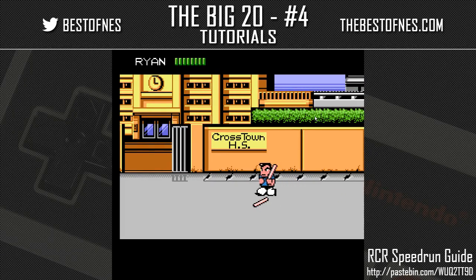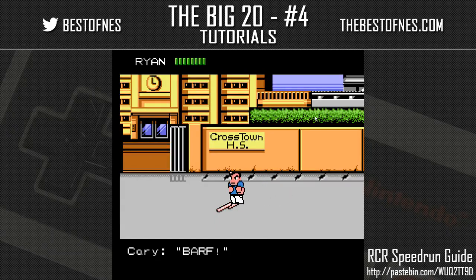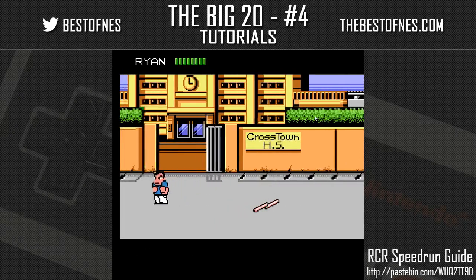You can pick up weapons with A or B — it doesn't matter which — but note that you always prioritize picking up a weapon if your hands are empty. You can also wall jump.